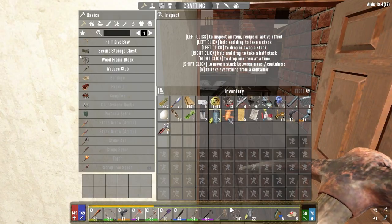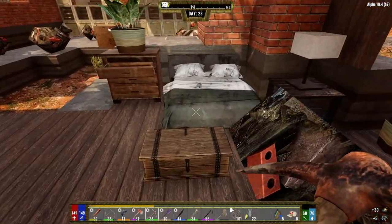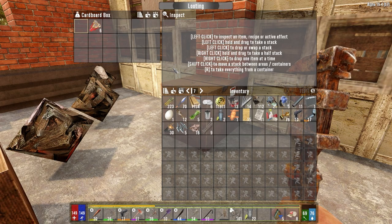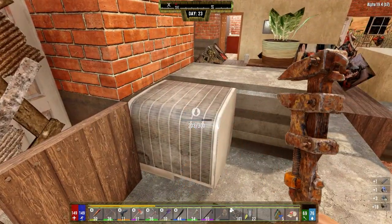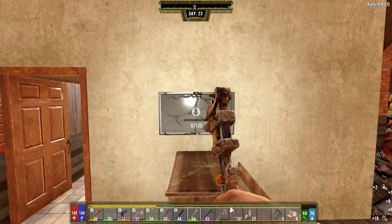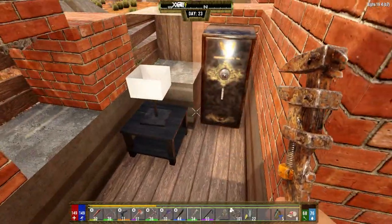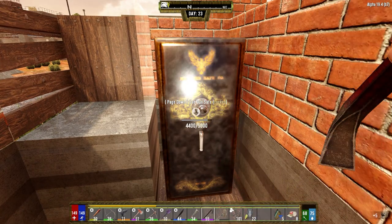Are those exploding crossbow bolts? Damn. Well, we can turn them into arrows. I've got a ton of steel arrow tips. At some point we'll get a compound bow and we'll use them. So this looks like it was the garage. I thought there was a safe in here somewhere - must have been thinking of a different one. Oh, I think the safe is over here. Is it? Yeah, there it is. Alright, let's get the crowbar out. I've been saving this crowbar for safes.